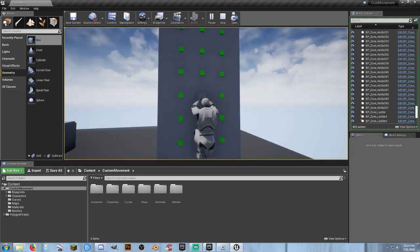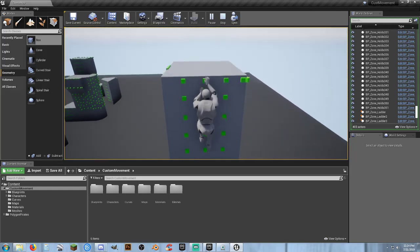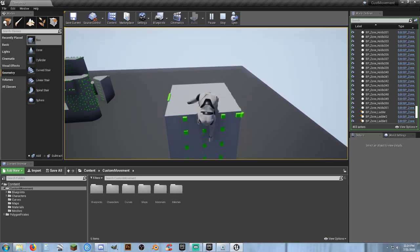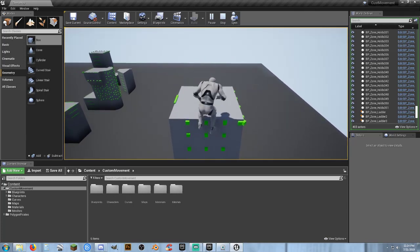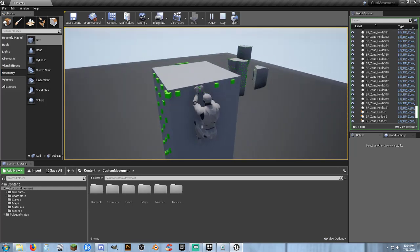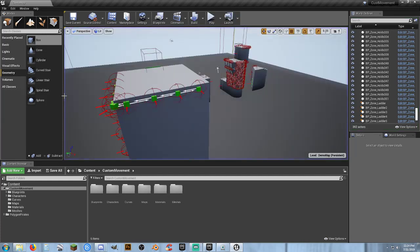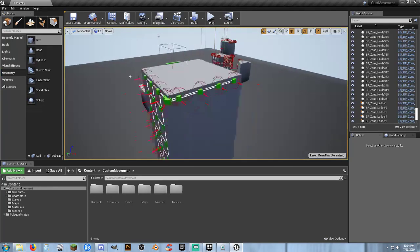There's a top selection you have to enable, and you can actually set it up to go around corners. It's really simple and easy to work with. Love this asset pack — right now it is still free on the marketplace.